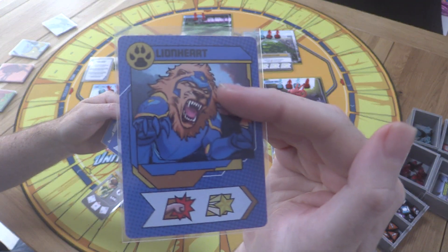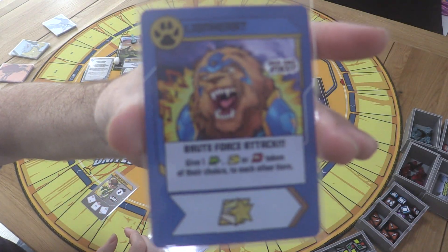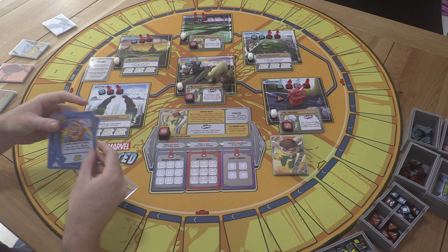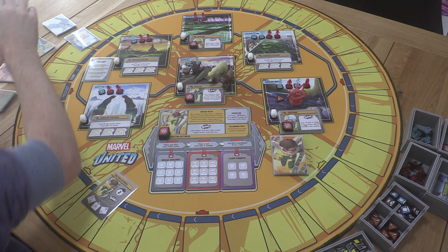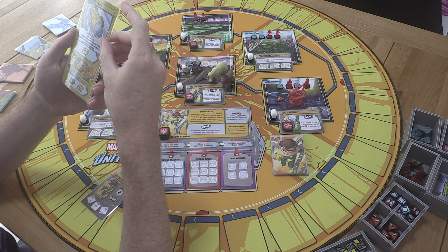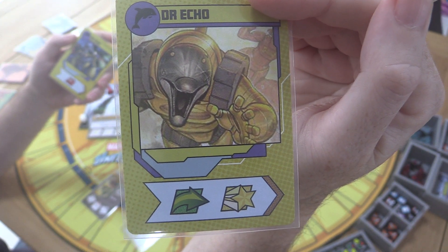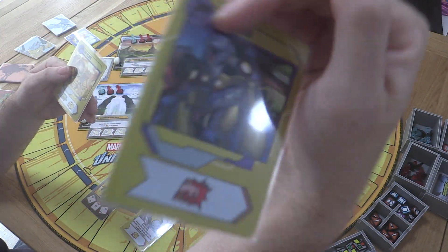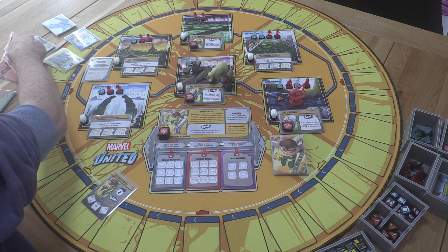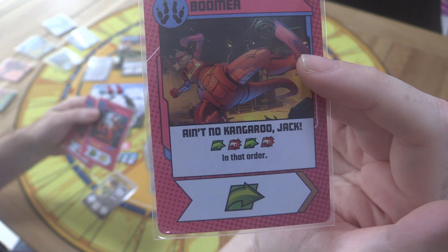Token placement is causing overflow issues straight away, generating extra crisis tokens across multiple locations. Then we deal damage to one hero from Vulture before drawing starting hands of three cards each. Looking at Lionheart's hand: a punch, a heroic, and then a special card that deals out tokens to all teammates and gives him a heroic. Saw is visible as the fourth card — he'll be coming up soon.